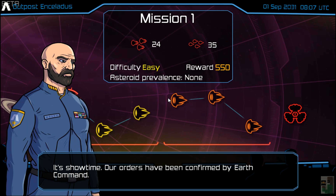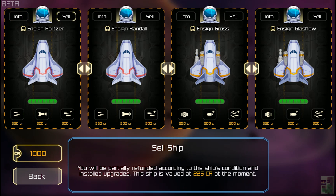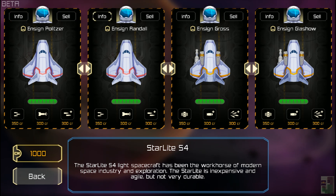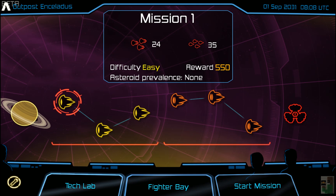How the game works is you get a mission briefing, there's some banter between you and your commanding officer, and there are four ships in your command. When you first begin you have some credits, and like a lot of these games I'm always afraid to spend money for fear of misspending and painting myself into a corner.